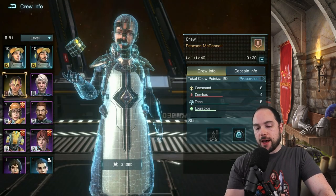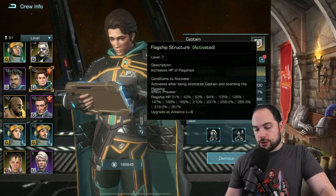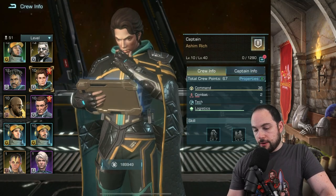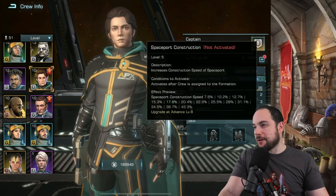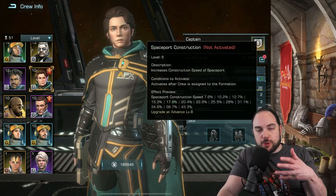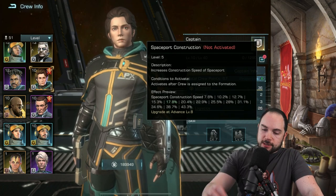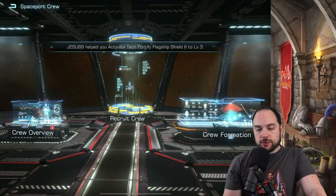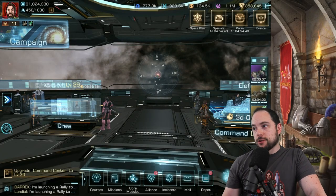Set up those five different crew setups and use the presets. The other commander is Ashlam Rich — construction speed. Set up those crews, use the presets, I go through those every day. The next tip is straight to value town: spend your energy every single day.